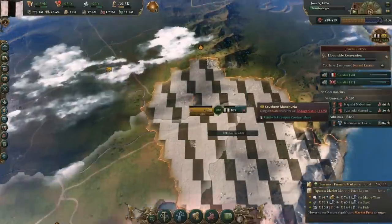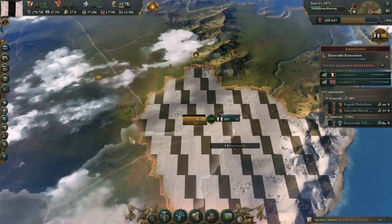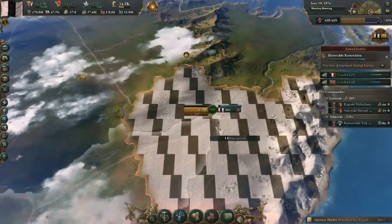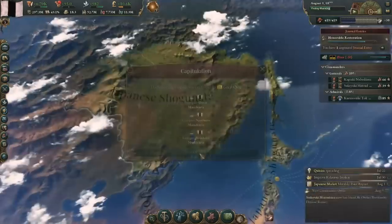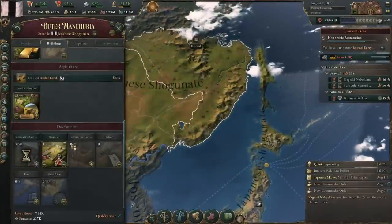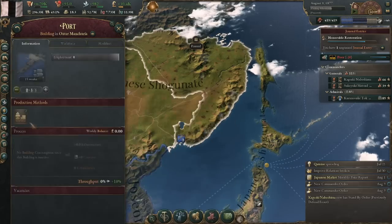I lost a battle or two here or there, but they never ended up kicking me out of holding at least a sliver of each state. Having the smallest piece of southern Manchuria lets me take the whole state. With Manchuria conquered, the wood shortage is over, and I've also got a couple million new pops to put to work. There's even coal here. Manchuria is a great grab for any power, but Japan in particular since it looks aesthetically pleasing and we're short on wood.